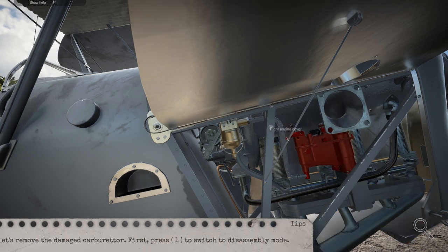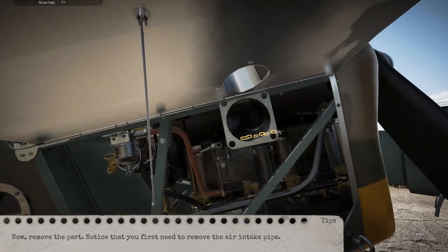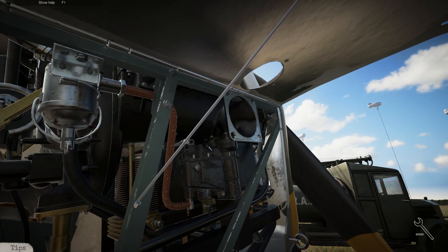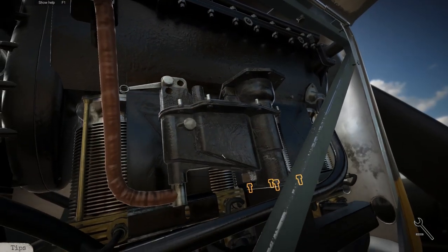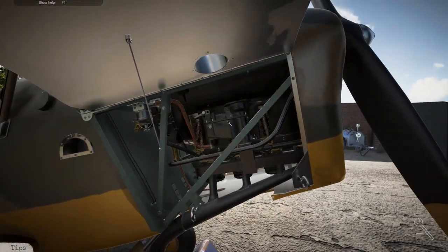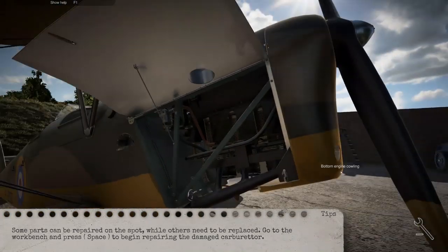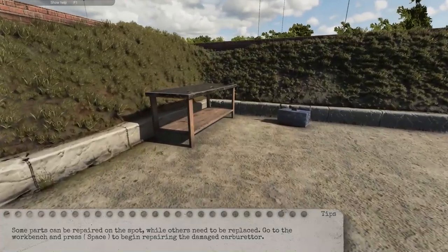Check the carb — the carburetor is damaged. Let's remove the damaged carburetor. Press one to switch to disassembly mode. I've got to take it out — this is so much easier to take stuff apart. All right, easy — get the carburetor out of here. Some parts can be repaired on the spot while others need to be replaced. Go to the workbench and press space to begin repairing the damaged carburetor.